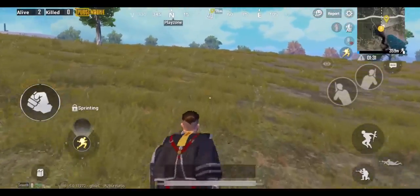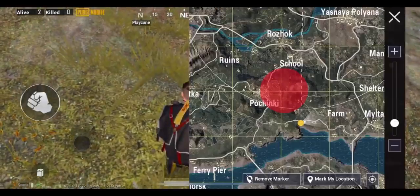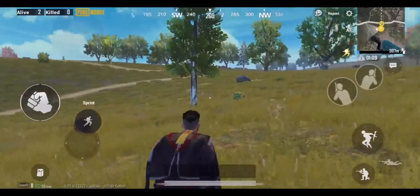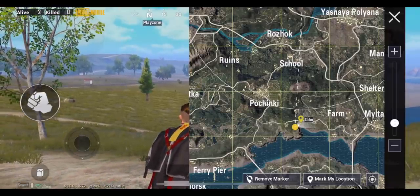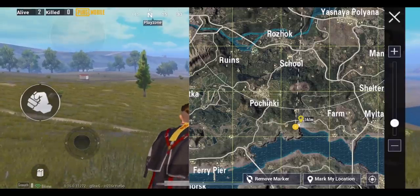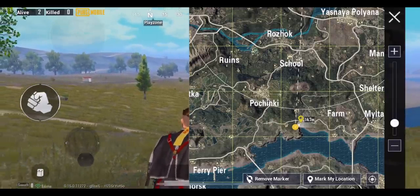Ever wondered what is the exact distance up to which the grass gets rendered? Let's check it out by marking this location near my enemy. Now we'll walk away from him and check the map. As you can see, the enemy gets spotted after a distance of approximately 145 meters. Hence we can say that 145 meters is the maximum grass render distance.